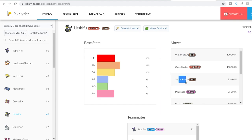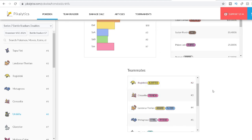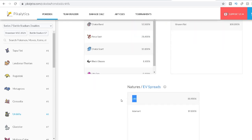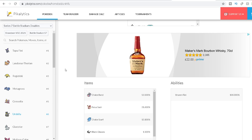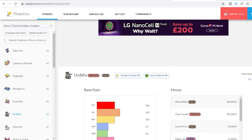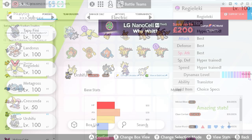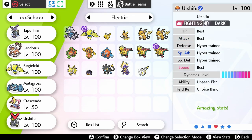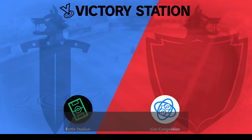Moving on to the final slot: Urshifu, number six in the usage stats, with a moveset of Wicked Blow, Close Combat, Sucker Punch, and Poison Jab, holding a Choice Band with a Jolly nature. Check! There we have it — the team is ready. We've taken the top six Pokémon from the ranked doubles ladder, got them in-game, and now it's time to jump online.